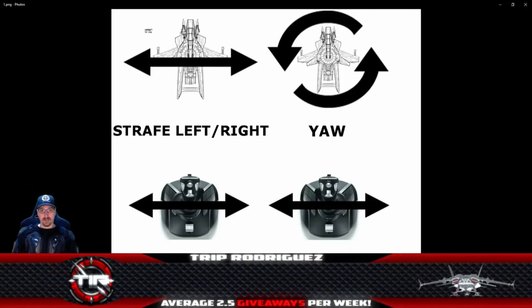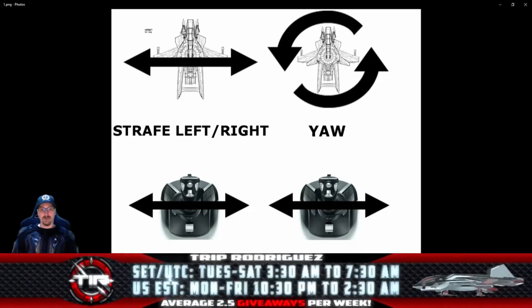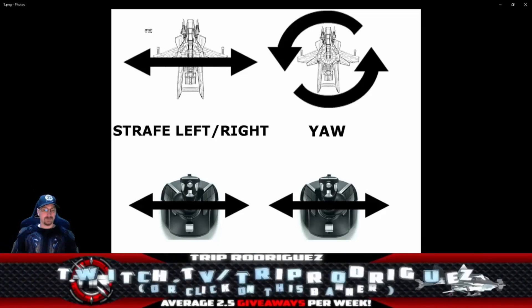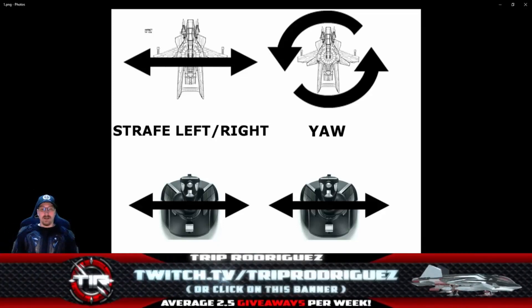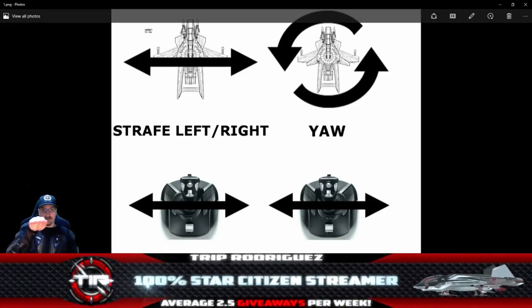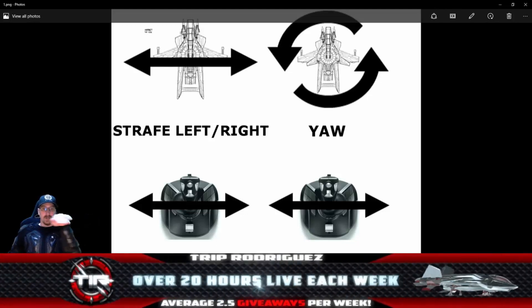If you're a really good pilot using roll on the X axis of your right-hand joystick, I advise you to switch over — no matter how good you are now, you will be better flying the correct way. So: X axis, right-hand joystick = yaw, turning left and right to aim. And for your left-hand control, the X axis = strafing left and right, also known as sway.